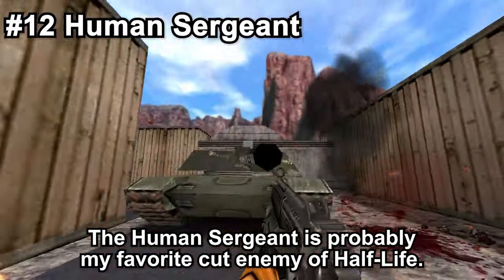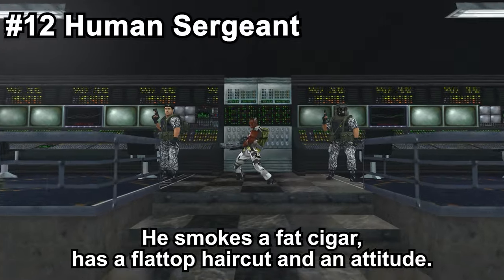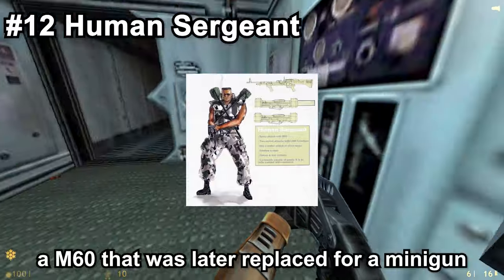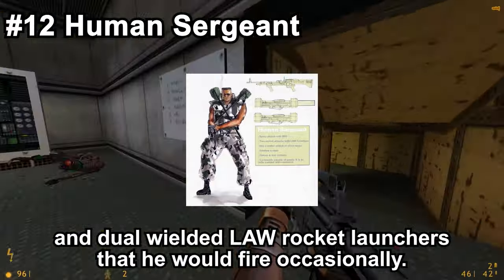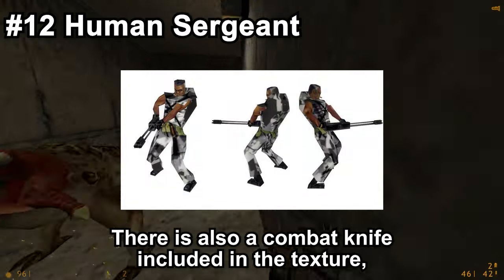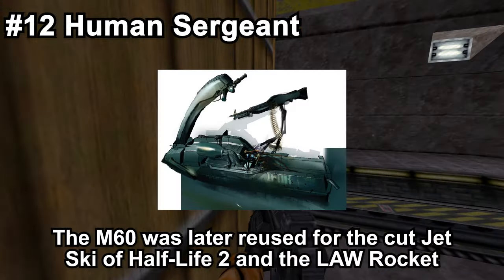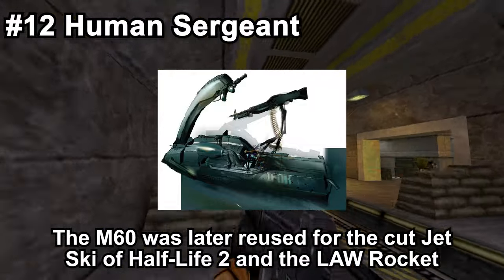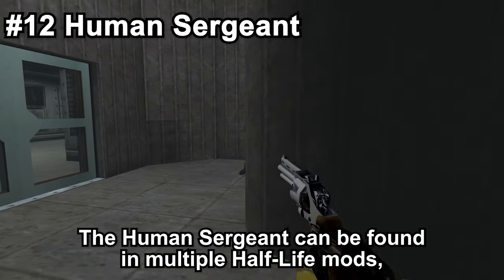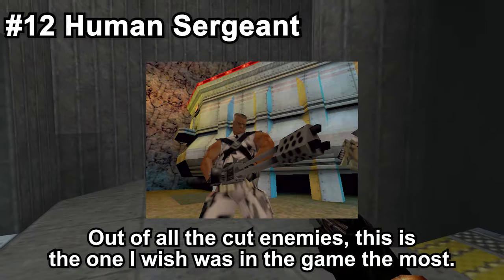The Human Sergeant is probably my favourite cut enemy of Half-Life. Designed by Chuck Jones, this was meant to be a bit of a mini-boss. He smokes a fat cigar, has a flat-top haircut and an attitude. He would've wielded multiple weapons, including an M60 that was later replaced with a minigun, and dual-wielded LAW rocket launchers that he would fire occasionally. He would also melee attack the player if they got too close. There is also a combat knife included in the texture, though it's unclear if this was meant to be used. The M60 was later reused for the cut jetski of Half-Life 2, and the LAW rocket launcher was reused in Counter-Strike: Condition Zero Deleted Scenes. Out of all the cut enemies, this is the one I wish was in the game the most.